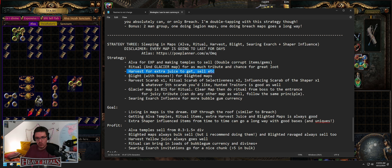Why did I include this? To prove that no matter what you're doing in Path of Exile regarding currency generation, you can earn currency as long as you play the game. Strategy three: Alva experience making temples to sell, double corrupt for items and gems — basically Locus of Corruption and Oriath's ritual in glacier map for as much tribute and a chance for great loot. Harvest for extra juice. Blight for blighted maps. Use a harvest scarab since we don't have harvest percentage on the tree, ritual scarab of selectiveness — two of them so you can re-roll more favors — and influencing scarab of the shaper for more loot, more monsters, and a chance at shaped loot including expensive shaper uniques.